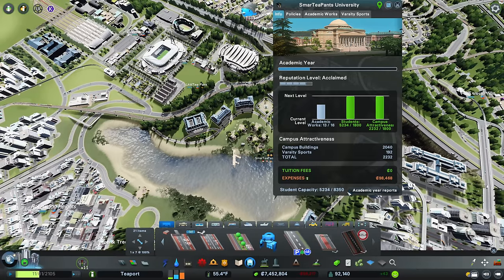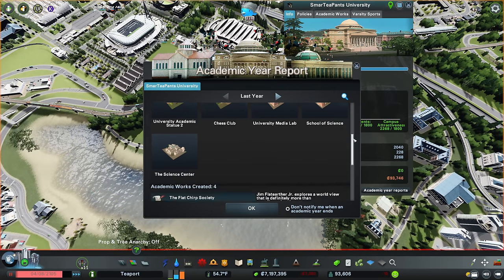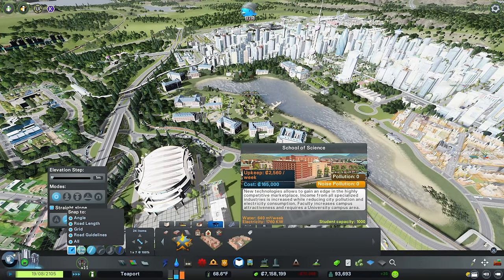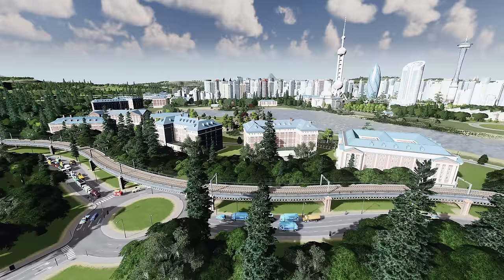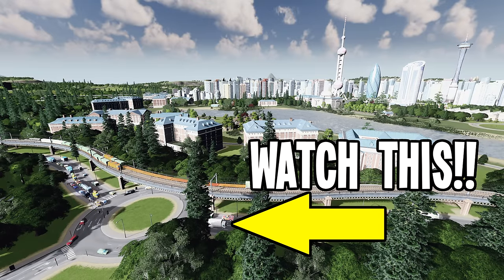So there we go - we have hit the Prestigious level, which is absolutely brilliant. We have unlocked everything we can here - we've now got the School of Medicine and the School of Science, which will be superb. We're going to work on adding all of those into our city for sure, and that's going to happen next time. We've done a lot in this episode - leave a like if you enjoyed it. Don't forget to check out the next video on screen - I'm going to be continuing to fix up Centaur City on the Heavenly Island series. Be sure to subscribe, and I will see you all on Thursday. Take care everybody, have a great day, bye-bye.